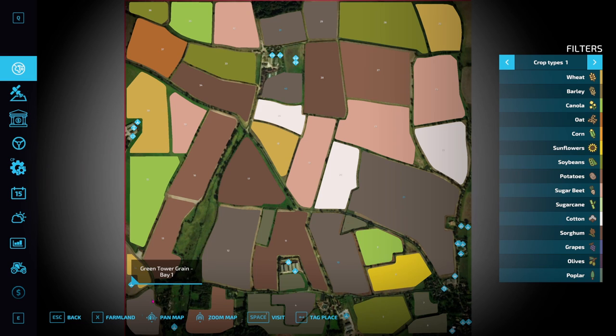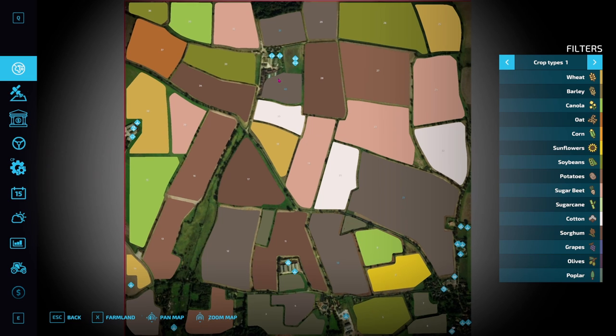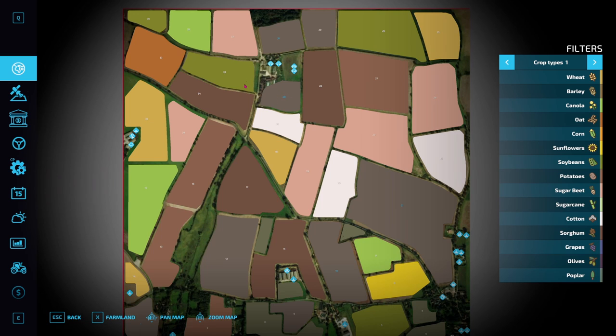Down the bottom we have the farmer silo for you to use. We have the BGA root crops and the BGA plant. Down on the left we have Sacksthorpe Grain Limited with bay 1 and 2. Over on the west we have the green tower grain bay 1, and I think there was a bay 2 underneath it. Further up we have our animal dealer and fish's bale sale. Then to the north we have two big cow barns and Brisco's cow pastures — your main Sacksthorpe dairy farm.